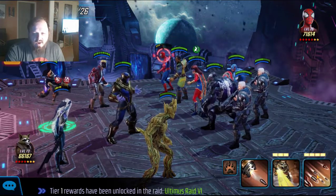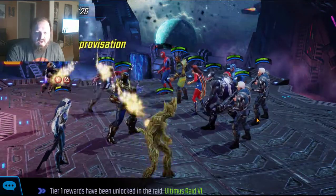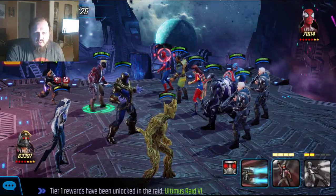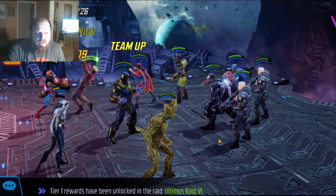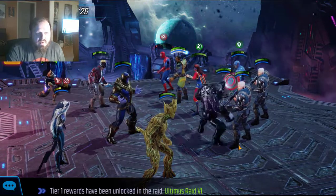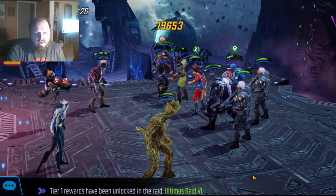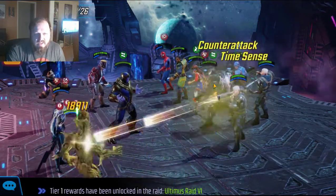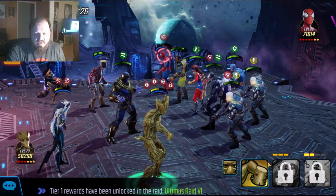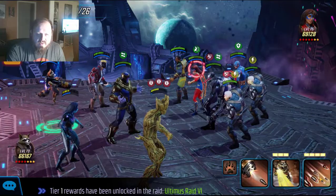I have Rocket already and he has his AoE attack, so I'm going to try to mow down as much of the field as I can and lower it down overall. I'll try to blind some people here with Star-Lord, which puts energy back into Rocket Raccoon. And then we'll just try to get rid of Spider-Man. Spider-Man is no longer in the picture.